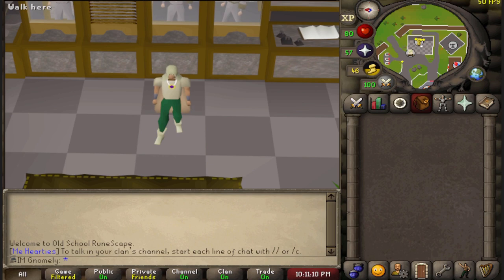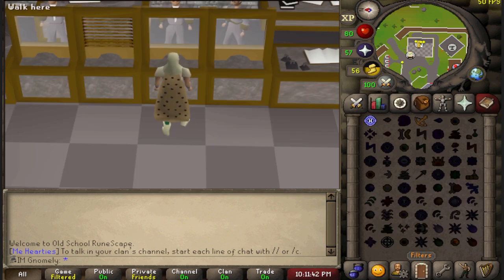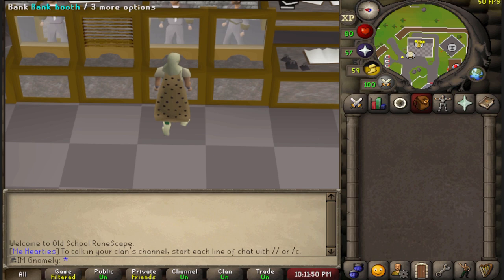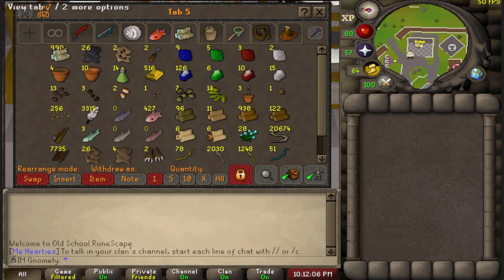The goal now is 50 construction so I can get my house moved to Yanille. I'm going to go back to Puro Puro to mass hunt eclectic implings for their oak planks — I need about 1000 more, I've already got 500, so about 1500 total to reach level 50. Getting 50 construction also lets me make a portal chamber with an Ardougne portal, so the Ardougne teleport will only cost one or two rune spots. Plus the eclectic implings will restock me on snapegrass for prayer pots, gold bars, air runes, and all kinds of useful stuff.